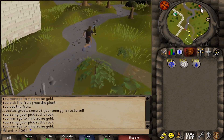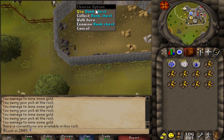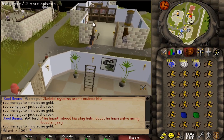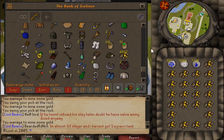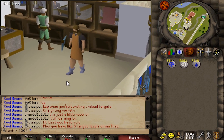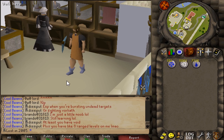The worst part about this method is seeing everyone use the bank that's literally six squares away from me. We're wrapping up at 64 minutes total. In 64 minutes we mined a total of 272, which works out to 254 an hour. It is actually slower than both Karamja methods. I honestly thought this one was faster, but it's definitely not.